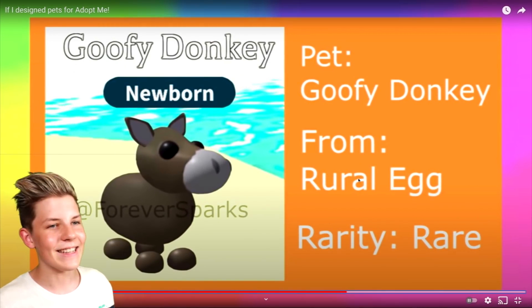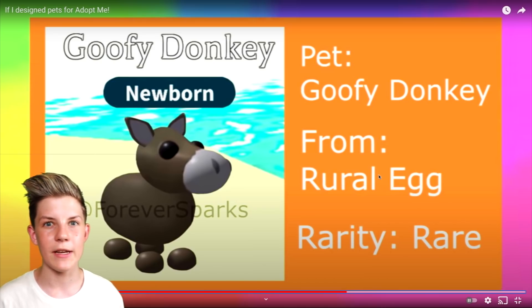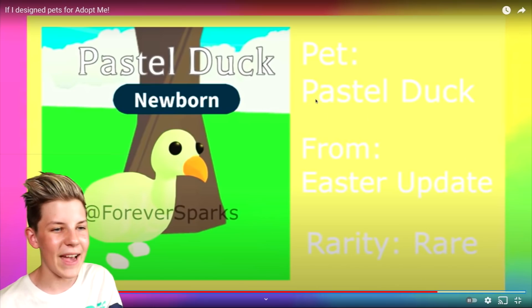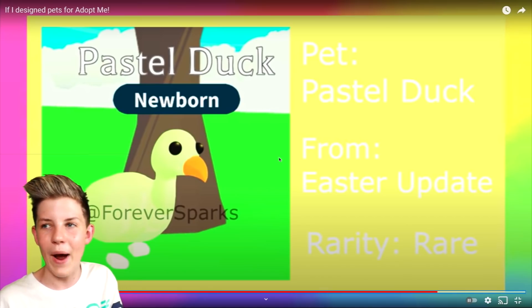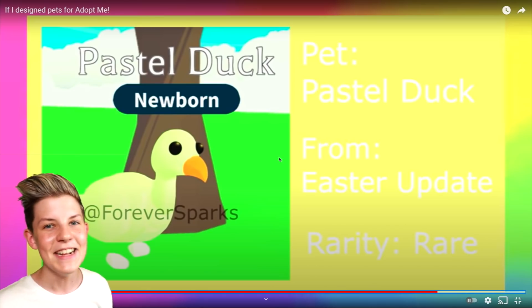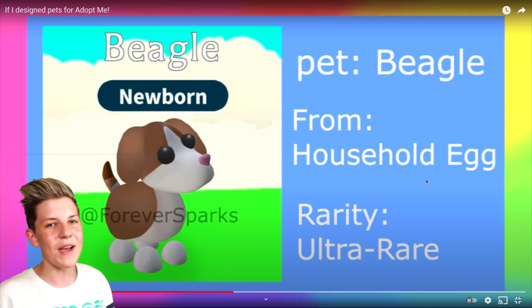Next we have a goofy donkey from the rural egg with a rare rarity. The rural egg is actually something Adopt Me is talking about, which is really cool. Look at the goofy donkey — it is super cute, jumps up and down, I just love the ears. Then there's a pastel duck — it's a greeny yellow color from the Easter update and its rarity is rare, so this will be Easter update 2021. That's not actually that far away. I'm really waiting for Easter so I can eat a ton of chocolate! Its neck extends and head goes up and down. Guys, which pet was your favorite? I'm going to say the beagle was my favorite — the beagle is super cute.